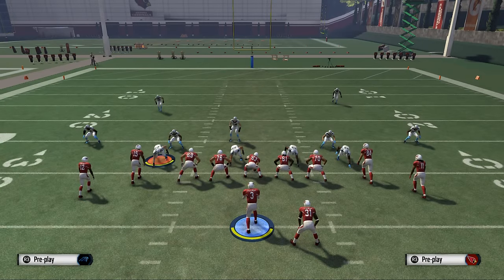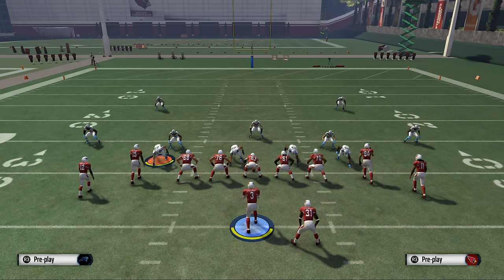Real quick before we get into the play breakdown — if you like today's video, consider checking out our offensive ebook in the link below. It will help you do a lot more than just beat two men under, and it's based out of the Arizona Cardinals offensive playbook which has a very similar feel and will correlate with the concepts we're working on today. That ebook is only $10, so a very inexpensive option.